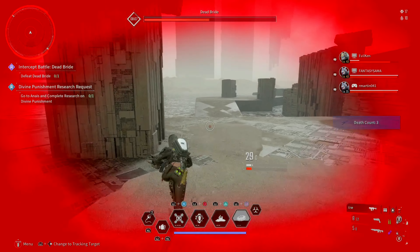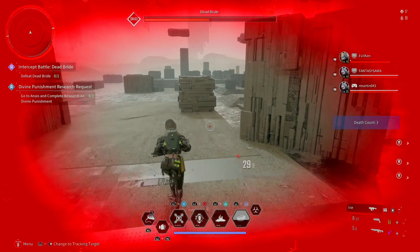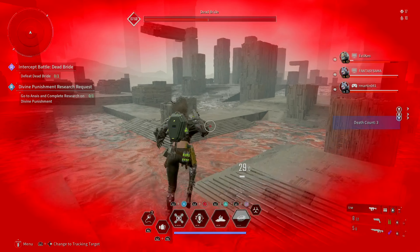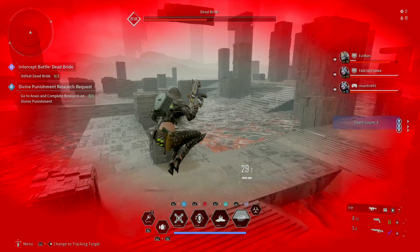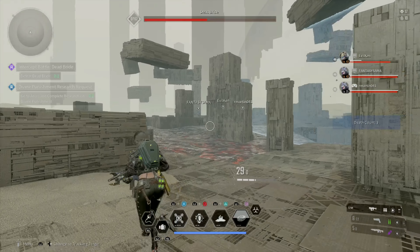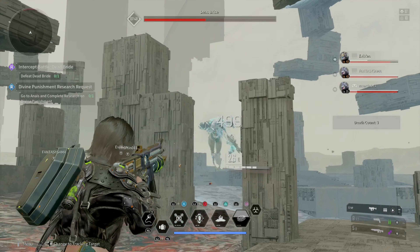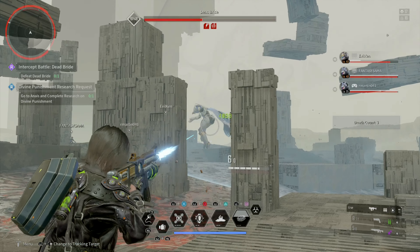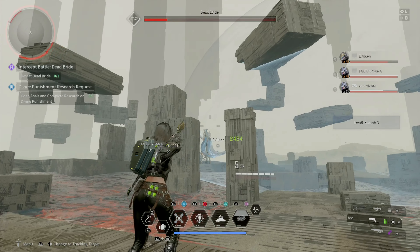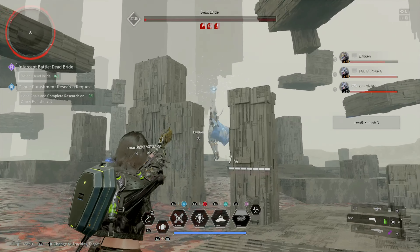I actually read the description before fighting them this time. Fire mom is a real handful, and you can see that when she's frenzied like this the only thing you can shoot are the canisters on her gun. I think she stopped frenzying — oh, this is going way better. Why wasn't she using this from the start?